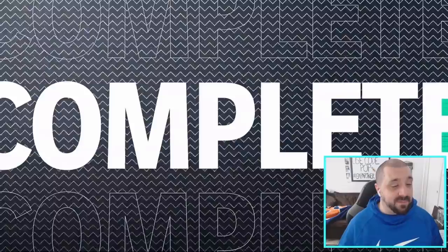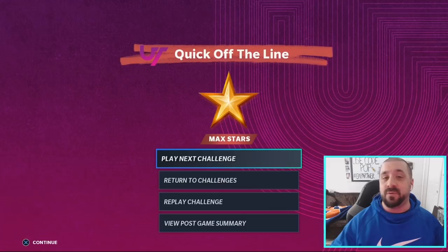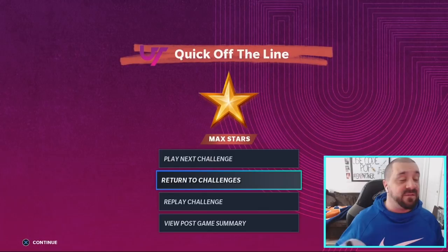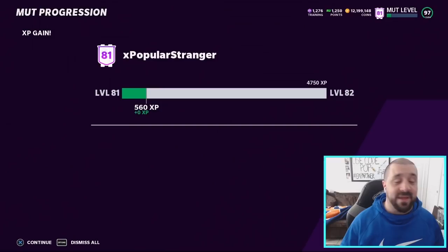I recommend doing this for about 5 to 15 minutes, then go check your progress. Never do any of these methods for 30 to 45 minutes straight — servers could go down, something could go wrong, and you'd lose your progress. Spot check it every 5 to 15 minutes by going to Return to Challenges, which brings you back to the menu to confirm you've been earning XP. From this solo you earn 50 XP every time you complete it.